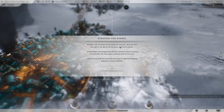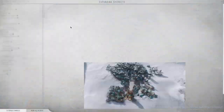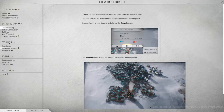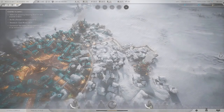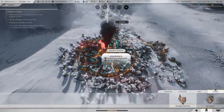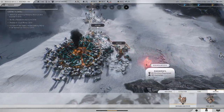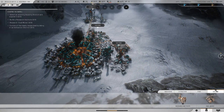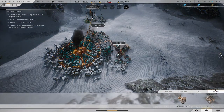'Scraping the barrel with heat from the generator and shelter for everyone — we're safe from the cold for now.' Oh, so all those people died because they didn't have a place to sleep — I missed that stat. 'Machinists and forgers have different opinions on how to improve the city further. We need a place to develop ideas for future expansion — build a housing district to provide space for advanced buildings and build a research institute.' I'm gonna have so much reading to do.